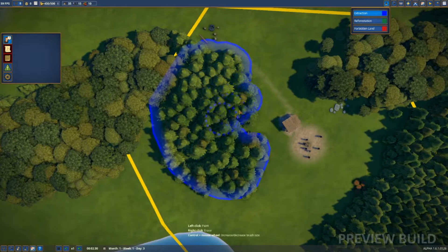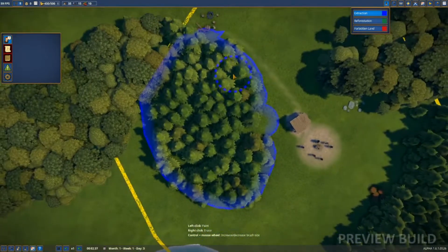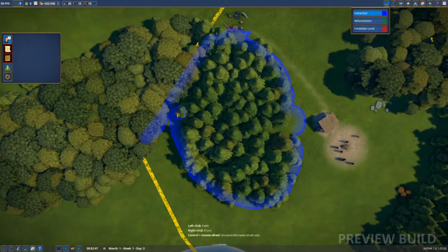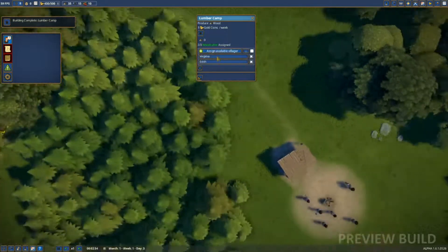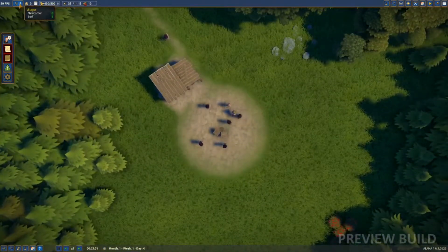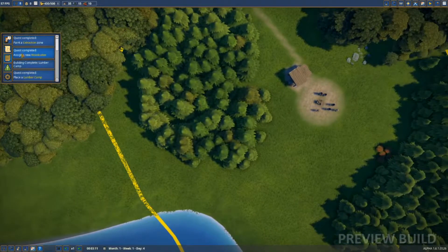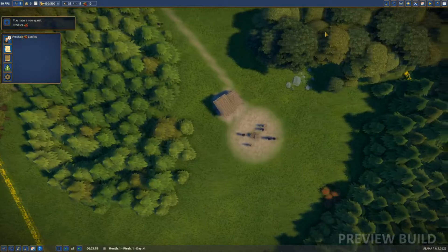Let's go ahead and extract what we can. Our lumber camp is completed - let's assign a few villagers to that, we're going to need quite a bit of wood. We already have eight villagers and they're already serfs, so that's good. Paint the extraction zone - it looks like we've already done that. We have new quests - what's next? Produce berries - let's go ahead and produce some berries.